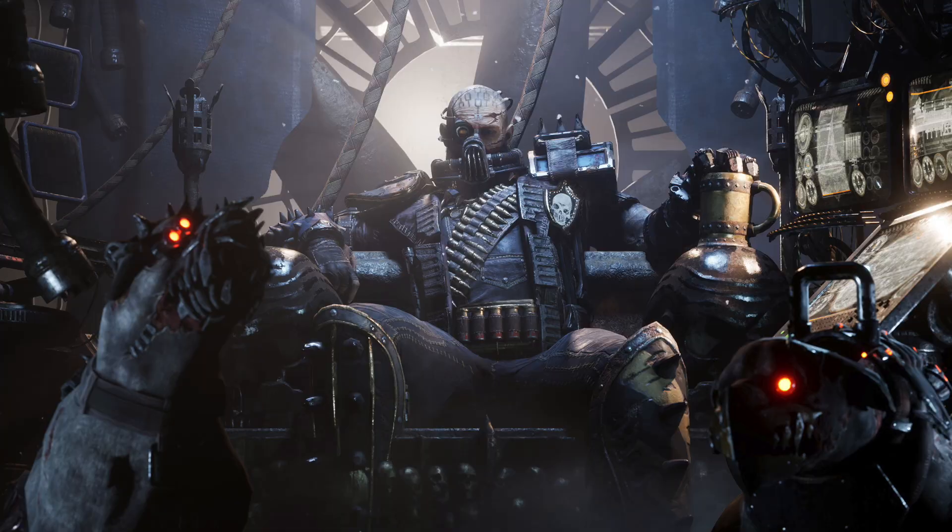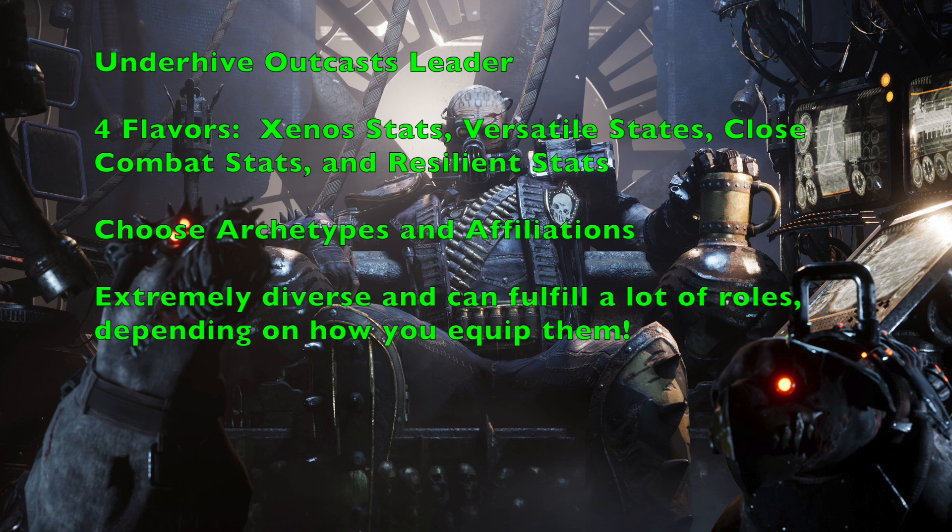Now let's talk about the individual fighters, starting with the Underhive Outcast Leader. This character is perhaps the most important in your gang because the leader sets the tone, abilities, and alliances available. The leader costs 125 credits and you have four different stat lines to choose from — similar to a Venator gang. I break them down into four types: the Xeno stat, the Versatile stat, the Close Combat stat, and the Resilience stat.